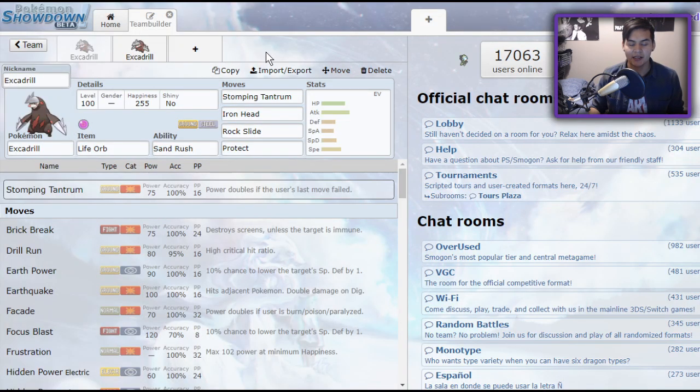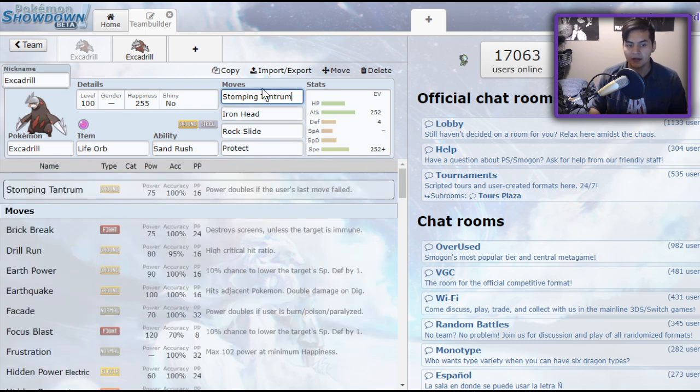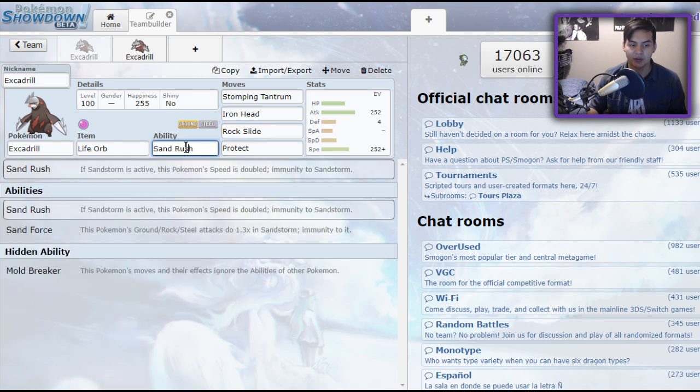Excadrill has a couple of sets it can run, and I have some interesting calculations for you. The reason Excadrill is so dominant right now is because it has so many tools in a format with Dynamaxing. Let's talk about non-Dynamax Excadrill. The standard set is Stomping Tantrum or Drill Run — it's preferential. Stomping Tantrum is interesting because if it failed the previous turn, it's double power the next, which is insane — 150 base power if you land it. Ironhead for STAB steel-type damage and flinching, and Rock Slide for hitting flying types like Braviary. And it can flinch, especially with its ability Sand Rush, which gives it double speed in sandstorms. So there's a lot going for it.